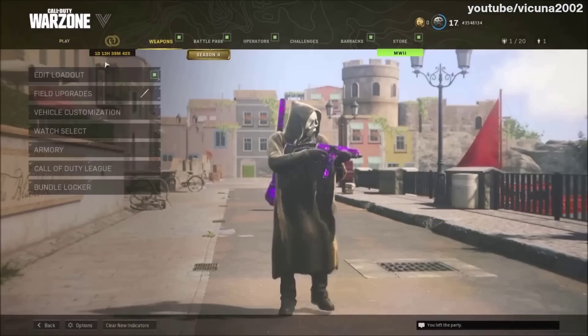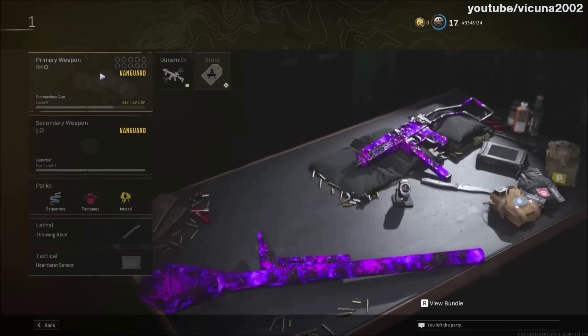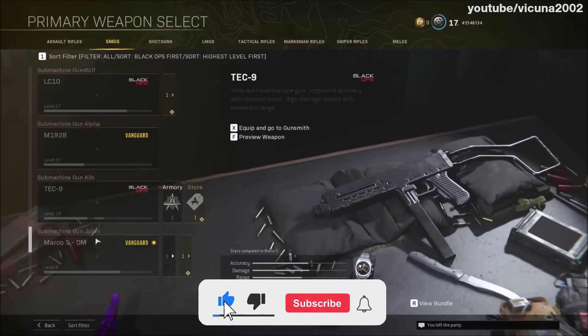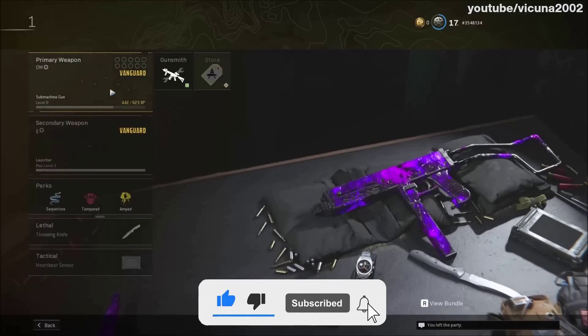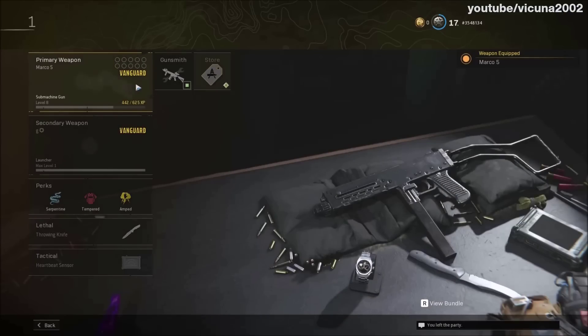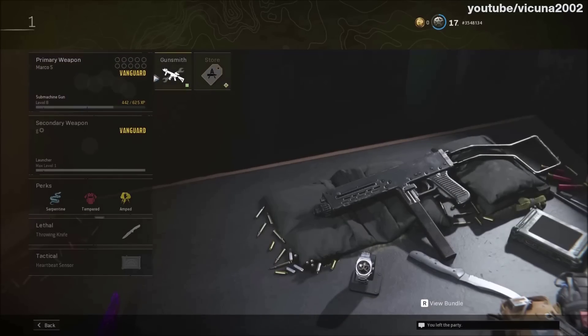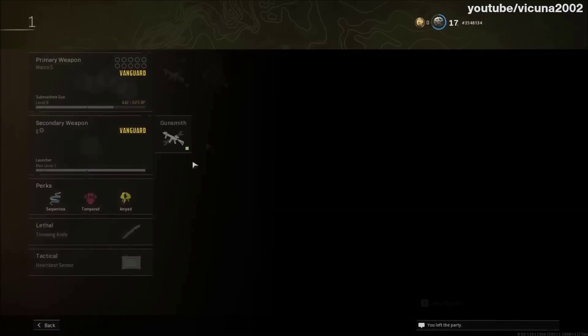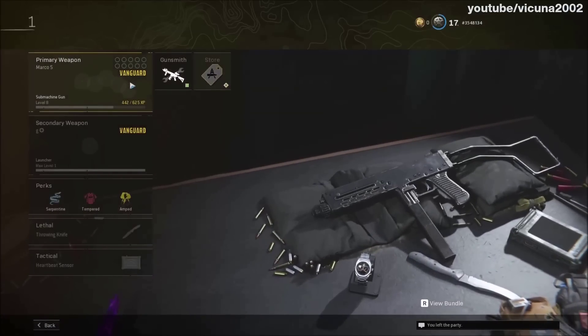To start, load into Warzone and go into your crater class. Remember the class you choose for this glitch. For example, I'm going to use custom class number one, and in this class you want to put on the weapon that you want the camo swapped onto — I'm going to be using the Marco 5, which is a pretty much fresh gun with nothing unlocked.